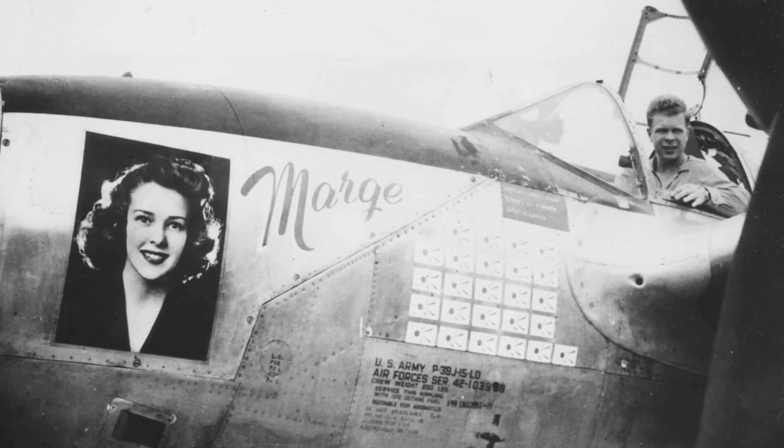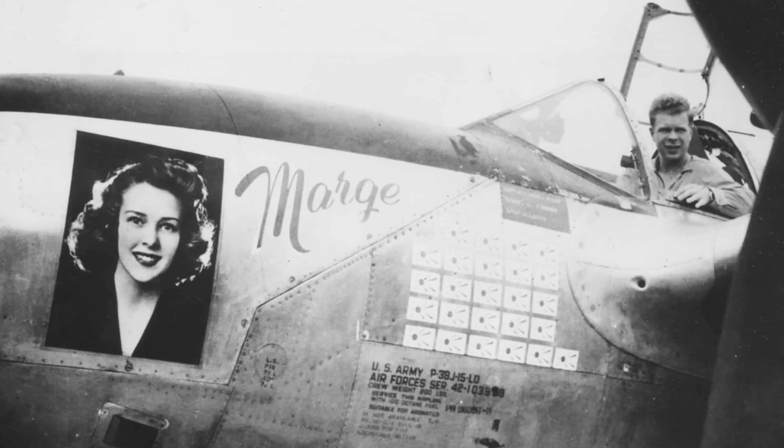Bong got back to the Pacific Theater with bigger plans for that picture than sticking it in his hat. He was the ace of aces — he was getting a custom paint job. Red nose cones, red wing tips, and that picture painted right on the side of his plane with red cursive lettering that read 'Marge.' That became the name of his plane. He got teamed back up with his buddy Tom Lynch, and they both got pulled into General Kenny's office. Rather than grounding them, Kenny cut them loose entirely as freelancers — they could come and go on whatever missions they wanted, whenever they wanted. They were the top dogs.